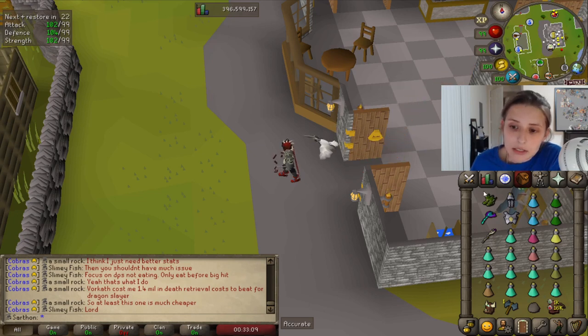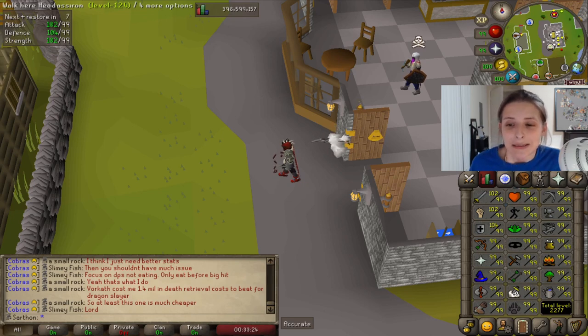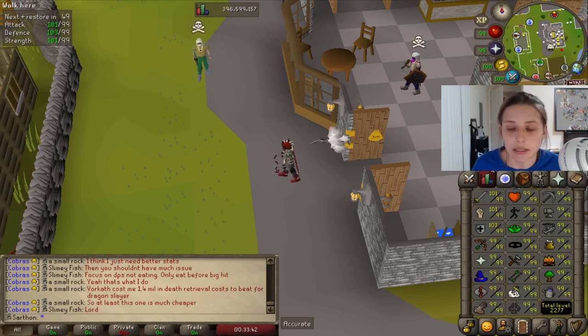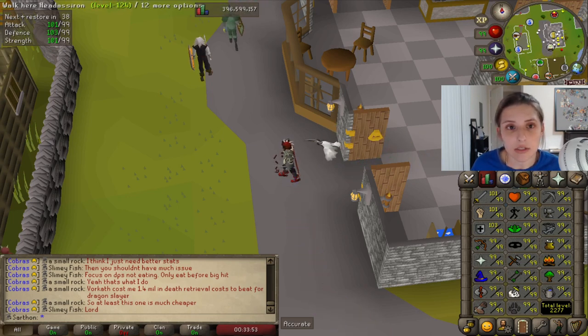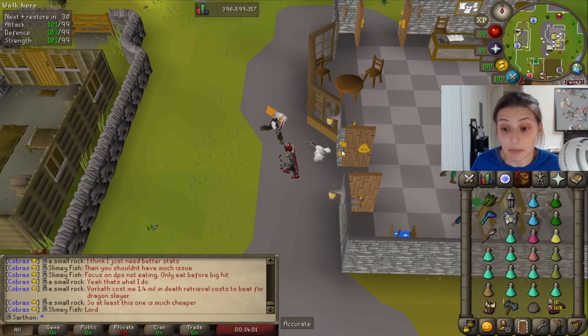Obviously if it's your first time, you're probably going to have an inventory full of food or brews because you're learning, and that's completely normal. I don't have a specific recommended stat requirement. I think it's up to you — you can go down there and just solo Rex, which is the meleeer, and mage him in a safe spot with really low stats to get a Berserker ring as an iron man. But in my opinion, I think 90 plus stats is really smart — 90 mage, 90 range, 90 attack, strength, and melee, unless you're just camping Rex. And 70 plus prayer is recommended.